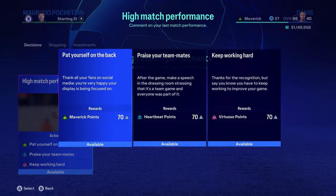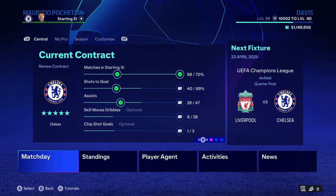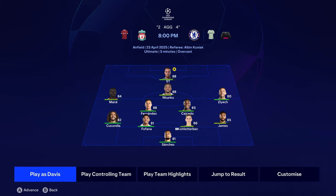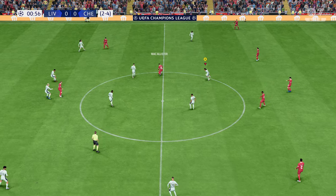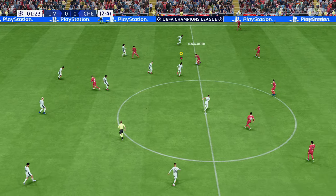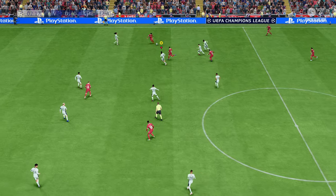Now let's go over to the high match performance from Davis and pick up the Maverick points. Playing Liverpool again - we're going back to Anfield for the UEFA Champions League quarterfinals second leg. We currently have a two-goal cushion on aggregate. Let's see if we can pick up the win against them again at their home stadium. If we get a draw, we still go through on aggregate because of the 4-2 victory in the first leg.